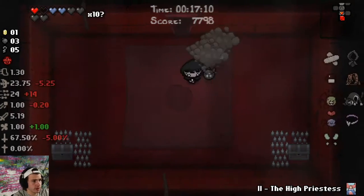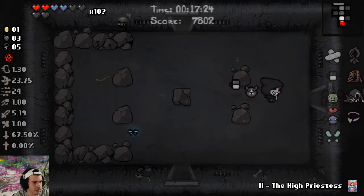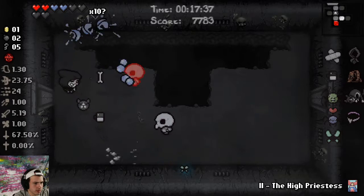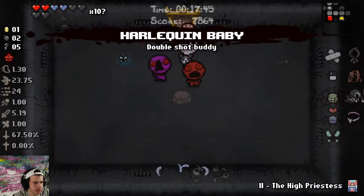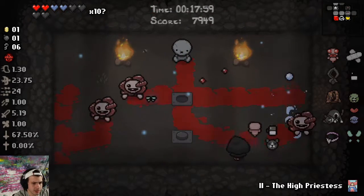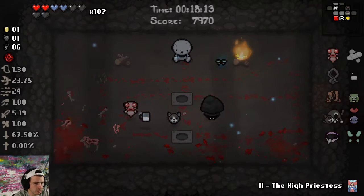An Ankh — that means we re-roll our whole run. So we have quad shot, Sin Robes, Milk, and the Dead Cat with a lot of health — seems pretty darn good. The nice little synergy we have is that when we do get hit, Spilled Milk is going to increase our tear rate and we might actually be able to shoot at a decent speed. With Harlequin Baby we have a bunch of tears, which is nice.